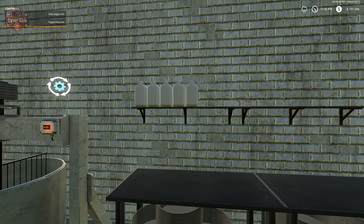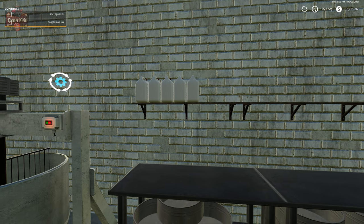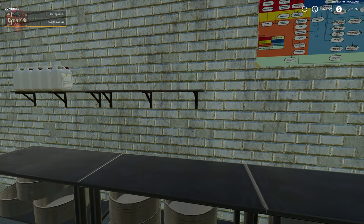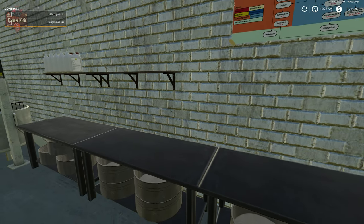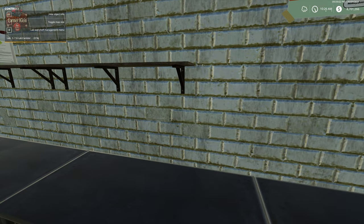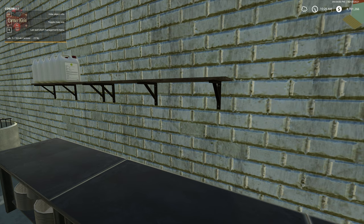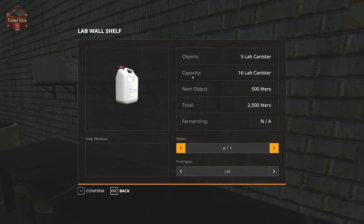Hoffbergman is really cool because you have storage for nearly everything you can produce or need to buy. If we come over to the corner of this shelf, we can hit R to open the shelf management menu. We can store 16 canisters or jugs of this enzyme up here on the shelf. We can eject one and it will spawn down on the ground.